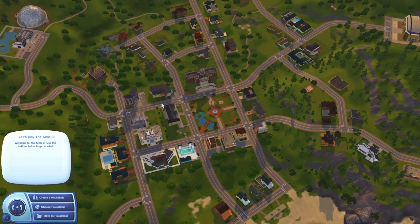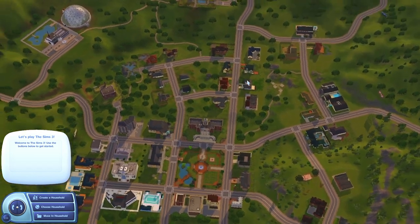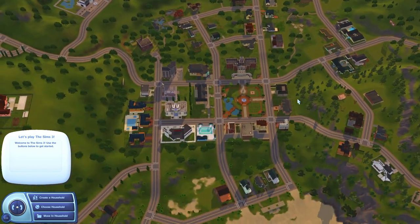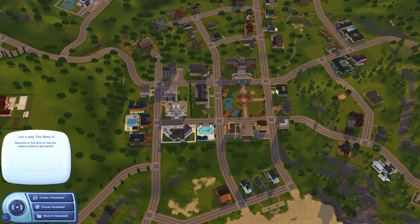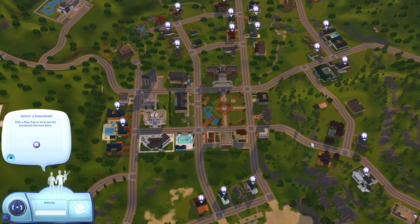Now I'm going to show you how to set up a rotational cast in-game. First and foremost, if you want to do this you're going to be switching between two households — playing multiple families at the same time really keeps your game fresh and makes it a whole new experience because you're playing two different family storylines simultaneously. This is going to require you to have NRaas Story Progression at the bare minimum. I have a whole 45-minute video going over every single Story Progression setting in detail, so please go watch that.